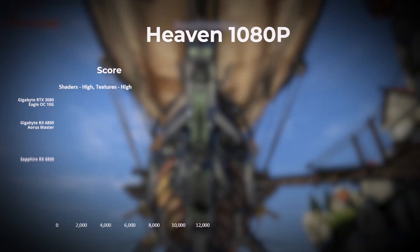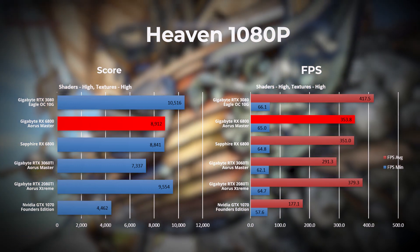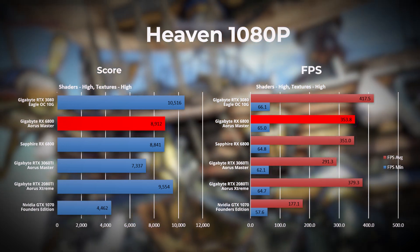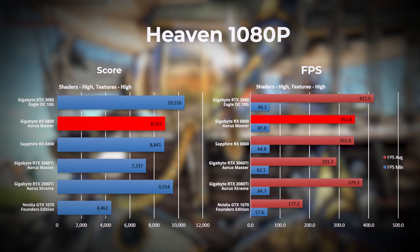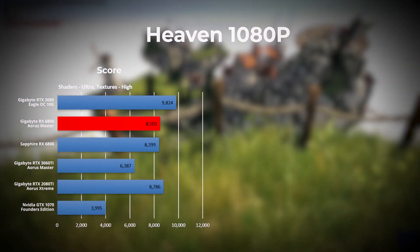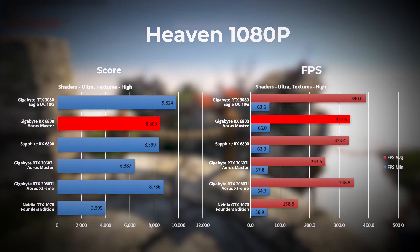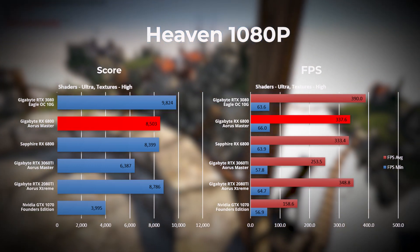Dropping to 1080p in Heaven with shaders and textures set to high, the RX 6800 Aorus Master takes third place. The RTX 3080 takes first place, followed by the RTX 2080 Ti in second. For our final Unigine Heaven benchmark at 1080p with shaders set to extreme, the RX 6800 Aorus Master again takes third place, with the RTX 3080 in first and the RTX 2080 Ti in second.